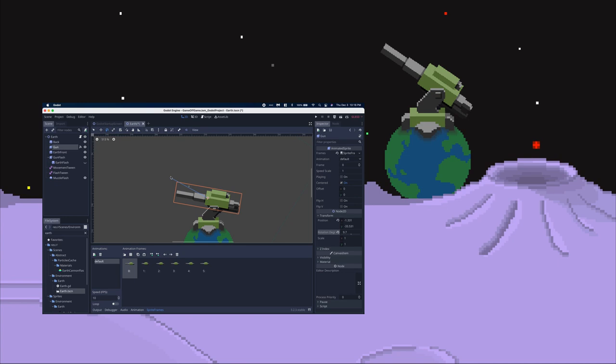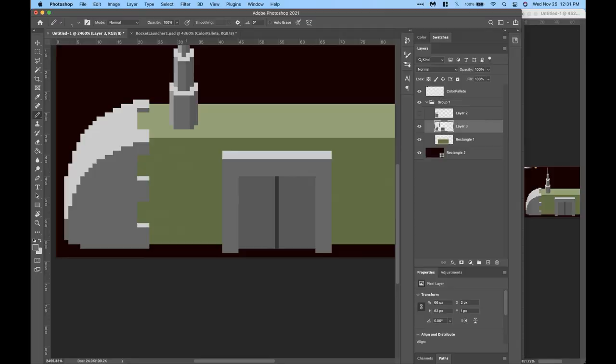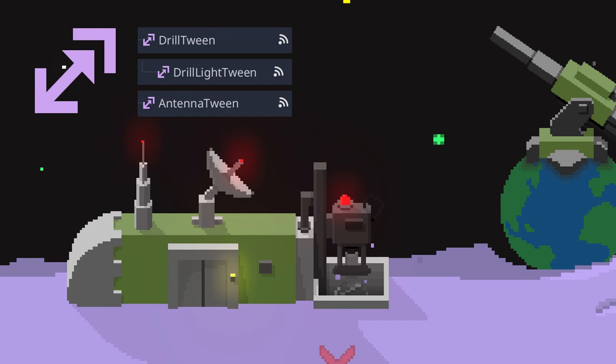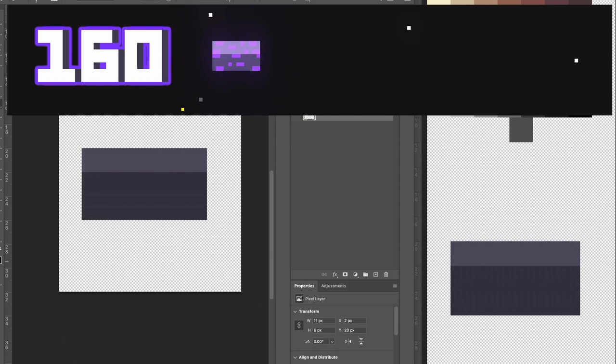To do the recoil I just moved the earth's position and then had it tween back to its starting point. After that I started to make the base and the drill. This is gonna be how you mine muntonium, which is gonna be your in-game currency. To achieve all these cool animations I just used a bunch of tweens and their sprite nodes. This causes the lights to flicker and the drill to move upwards and downwards.